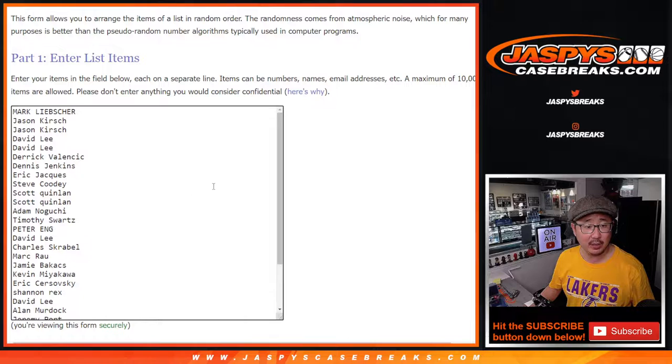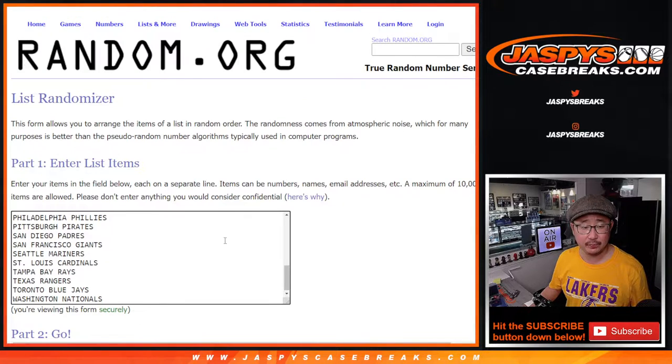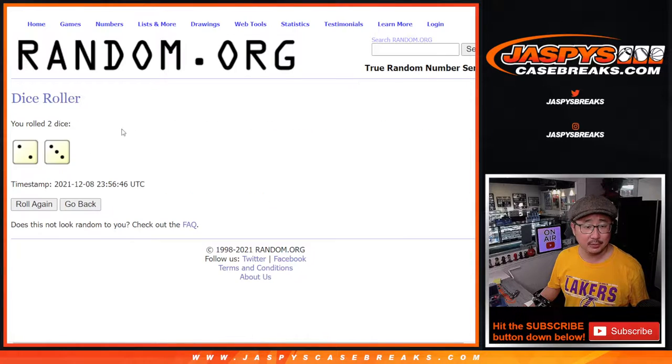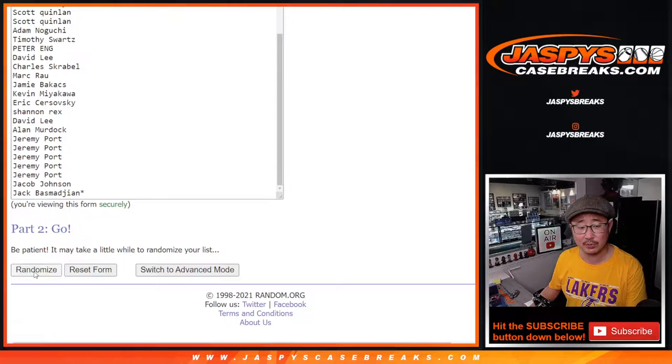The first dice roll is going to be randomizing names and teams. Big thanks to both groups for making it happen, for the teams existing and you buying spots. Thank you. Two and a three, five times for names and teams.